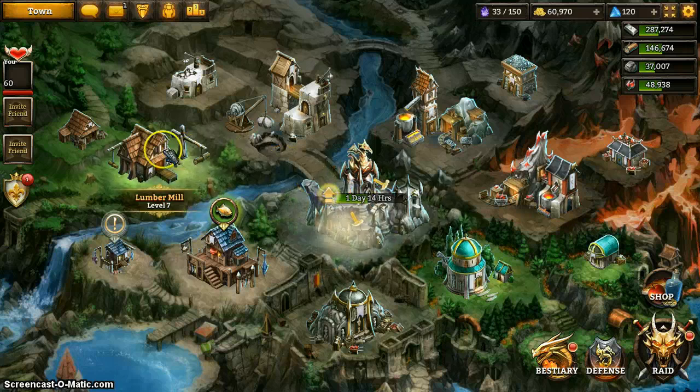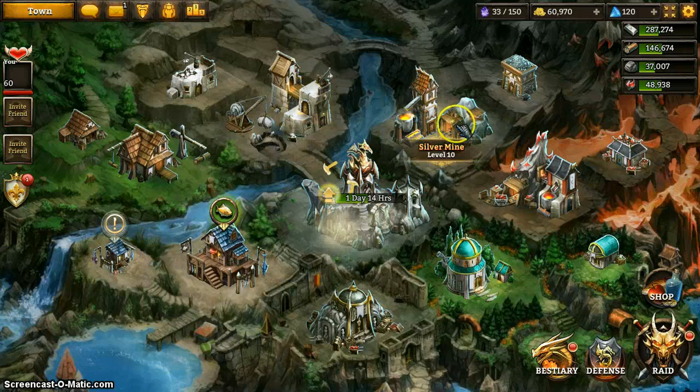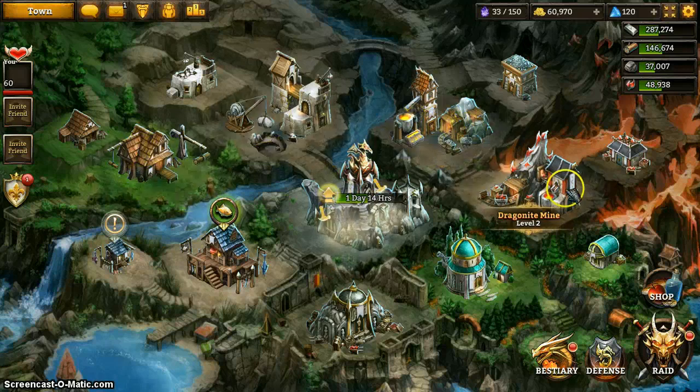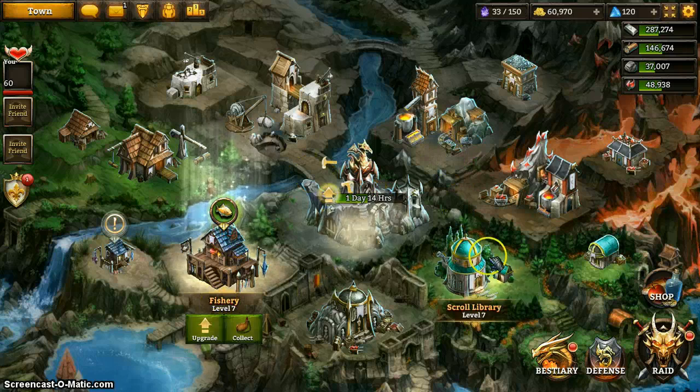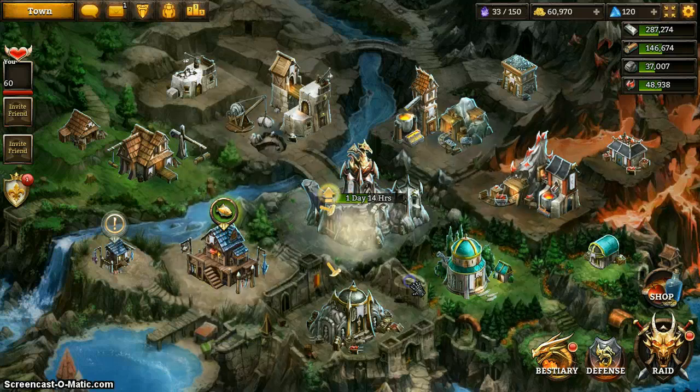Then you have your resource buildings: Lumber, Stone, Silver, and Dragonite. Of those, I would say that Silver ranks the highest in importance, followed by Lumber, then Stone, then Dragonite. You have your Fishery, which I will talk about in a bit. You have your Scroll Library, which I will also talk about. And you have your Vault, and then storage buildings for each of your resources. I guess I'll talk about Silver first.